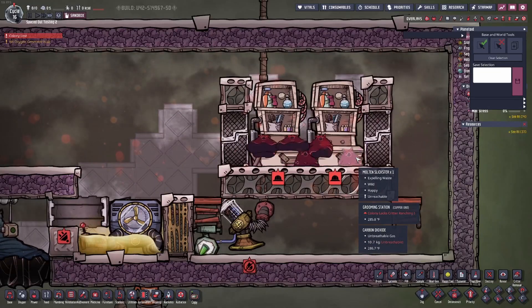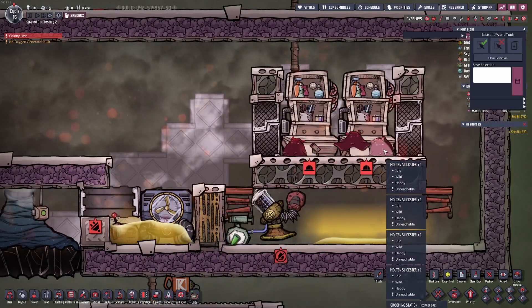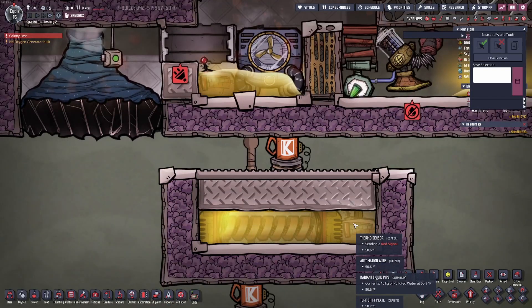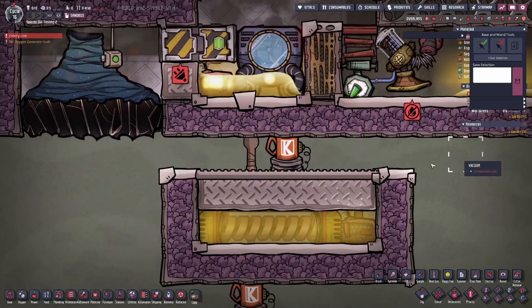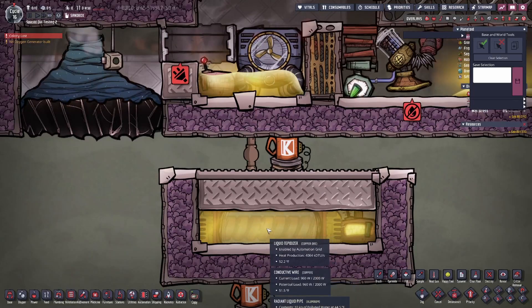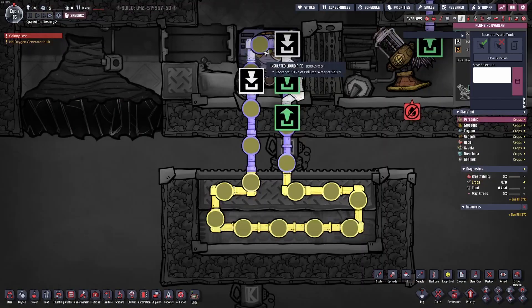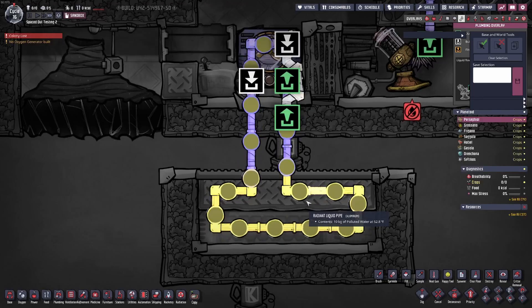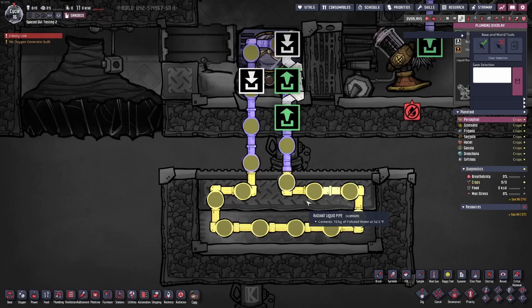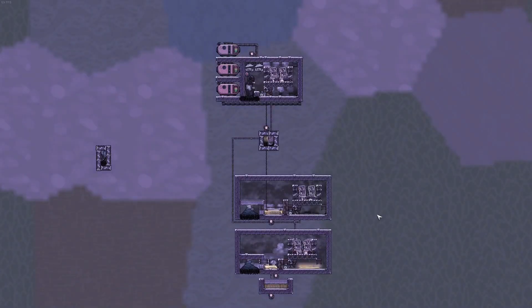I decided to change this room out for molten slicksters, which is what should be in here — and that's what this room is designed for. The thermo aqua tuner is only used so we can get molten slicksters in here. You can put the chill the tuner generates anywhere, or even vent it out into your world. For testing, I just built this so if it gets too warm it'll maintain the loop. I use polluted water, but you can use just about any liquid you want as long as you keep it at least 30 degrees above freezing.